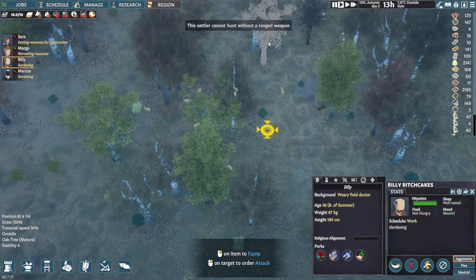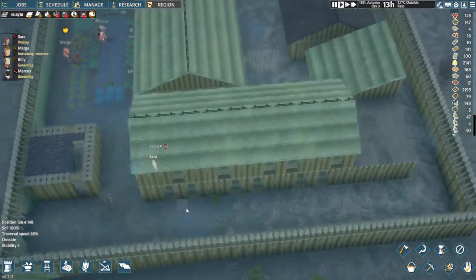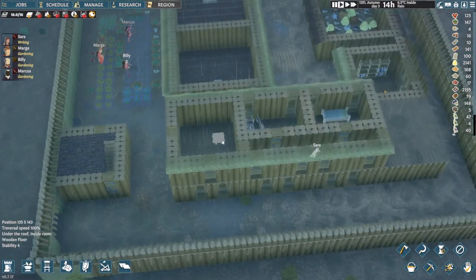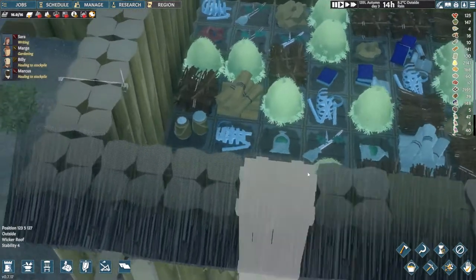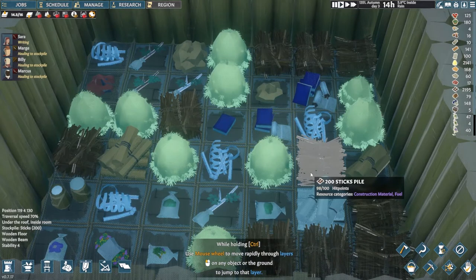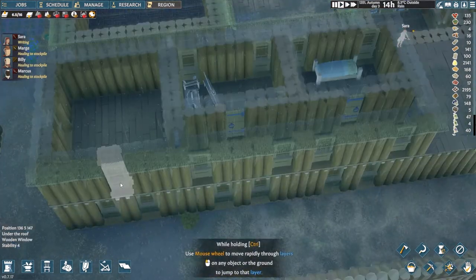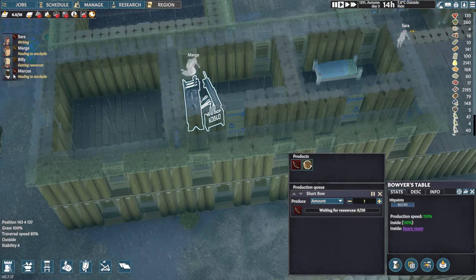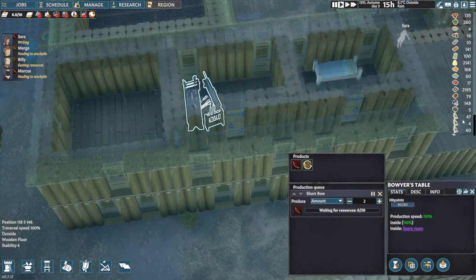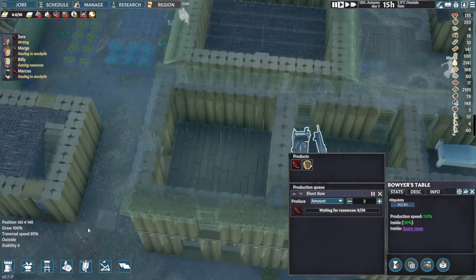Hunting animals — this settler cannot hunt without a ranged weapon. What's he got? Do we have any more? Did we build that thing? All right, that's done now, let's open that up. Is there a ranged weapon somewhere in here? It's a lot of bones... books — I don't know if I'm doing that right. Let's go down one level. No weapons in here. Okay — Marcus took one, and you have a sword too. So let's build two more bows. We have 79 wood still.